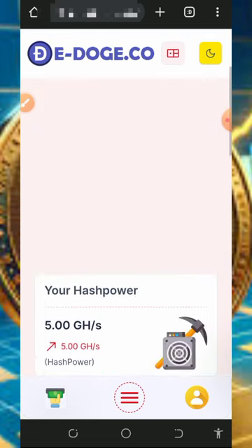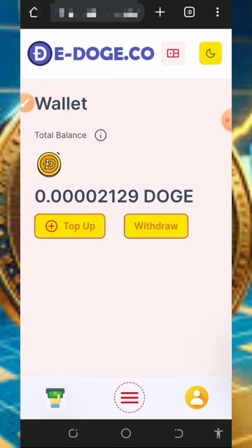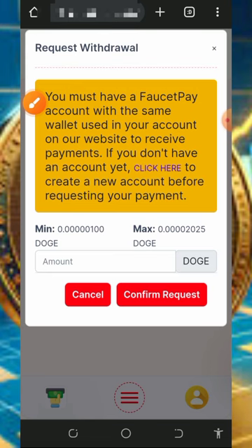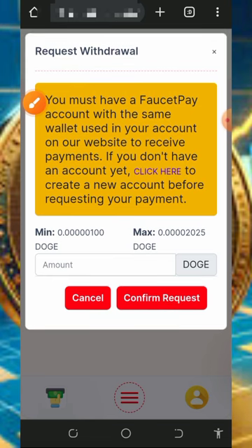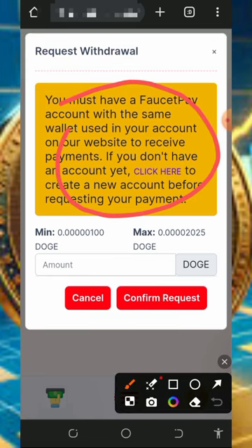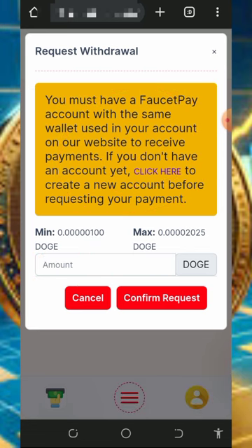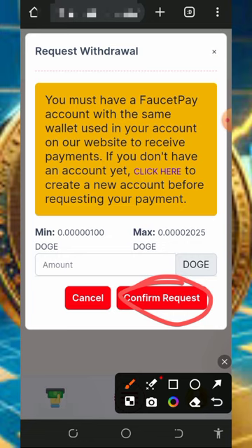Once you execute the payment by tapping Proceed to Payment, the amount will be deducted from your Faucetpay account and the mining hash power will be added to your account so you can mine faster. When you've accumulated enough balance, tap the Withdraw button. Make sure your Faucetpay account is linked with your email address, enter the amount you want to withdraw, and tap Confirm.